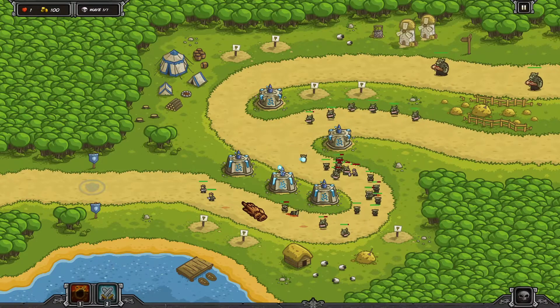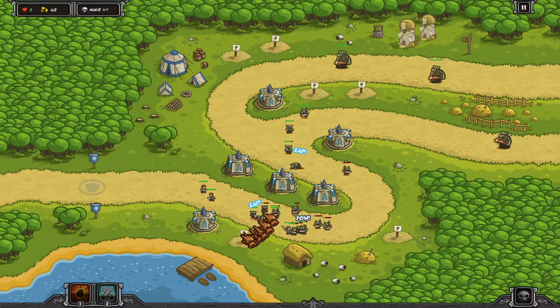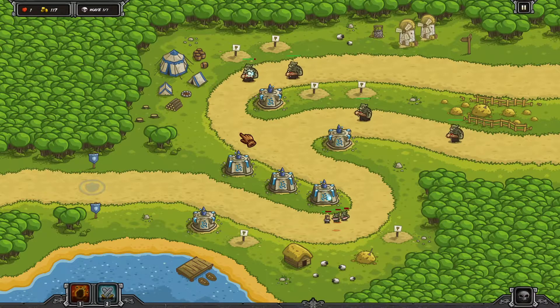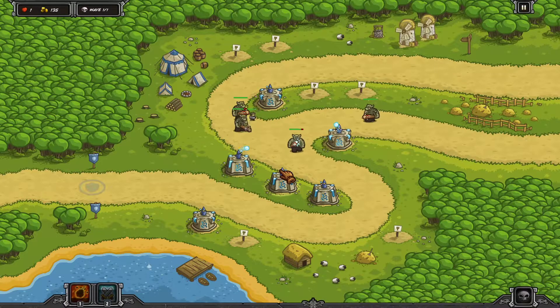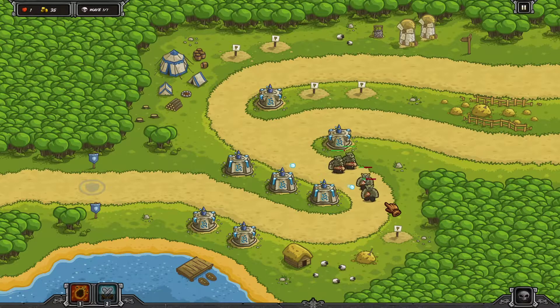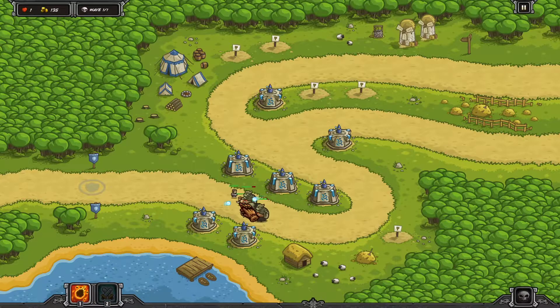And then when the ogres come, what we need to do is make sure the front ogre is being slowed down. We need to slow down the ogre — like a charm — only the one in front.